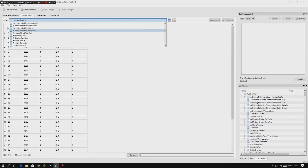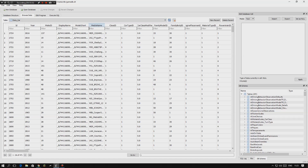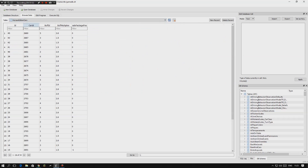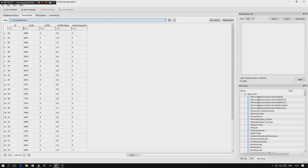Another thing you can do is boost credits or XP. For example, the Jaguar F-Type Project 7 Horizon Edition has an XP boost. Grab its ID, which is 2688, go to 'horizon_edition_cars,' search 2688, and you'll see the buff multiplier. Set it to 300 and when you do a race in that car you'll get a 300x XP boost.